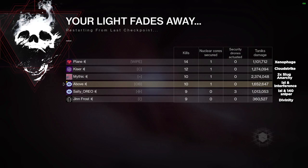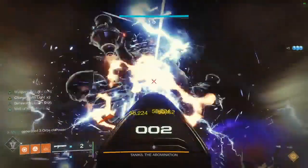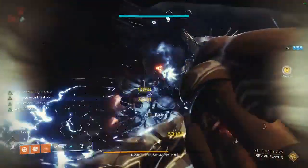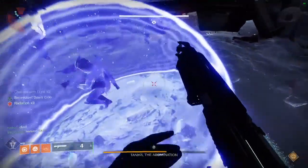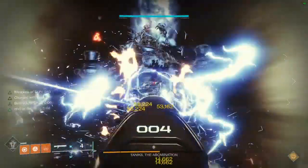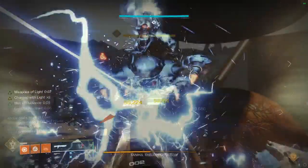If I haven't sold you on double slugging just yet — this is an image of a wipe screen up to final stand on Tanix the Abomination with some of the most meta loadouts in Destiny 2 currently. You'll see that Mythic is using double slugs and anarchy and is over 700,000 damage ahead of myself using Izanagi and Interference hot swaps. 700,000 — it's not even close, and the other damage options aren't even in the same ballpark. Double slug shotguns are absolutely insane right now, and when you pair it with anarchy, it is the highest DPS combo in Destiny 2.